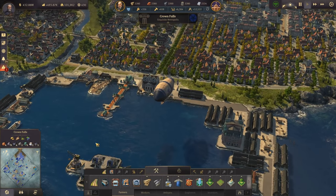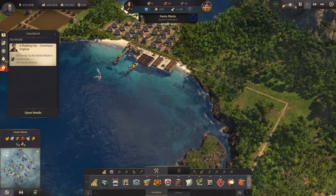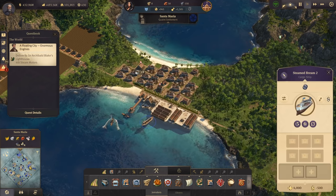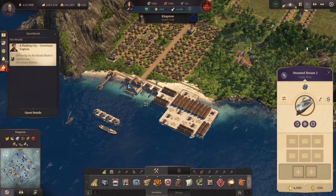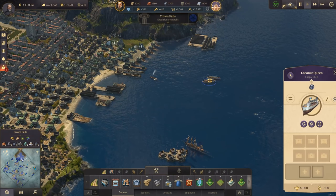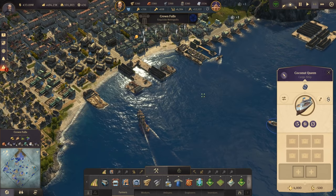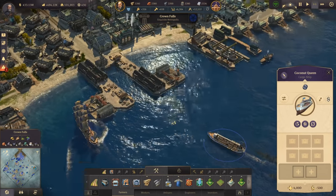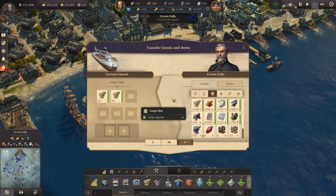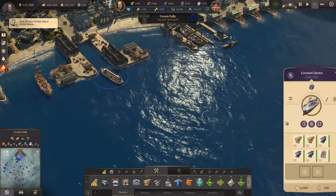That ship is on its way. Let's go to the new world while it travels - our cargo ship has arrived with building resources. We send it back to Kingston for more building resources. In Cape Trelawney, since I have so many cargo ships, let's get another one and fill it up with building resources - steel beams is something we don't have, and windows.